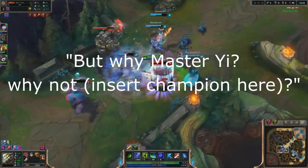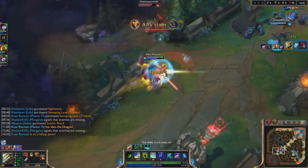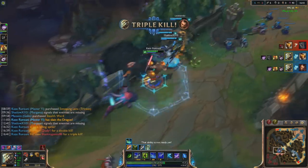But why Master Yi? Why not insert champion here? Simply put, his ultimate fits this the best. The resets, DPS, and movement speed from Highlander combined with all of the buffs from your supports will make it almost impossible to escape or take him down.